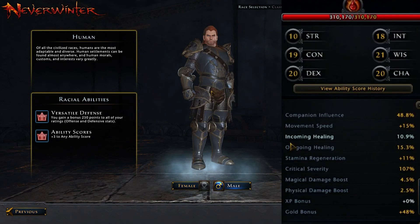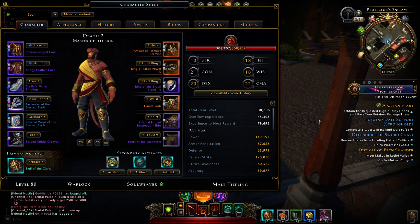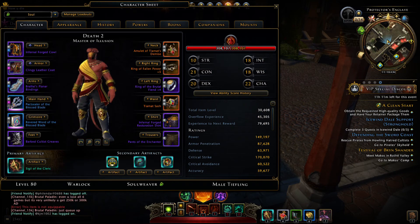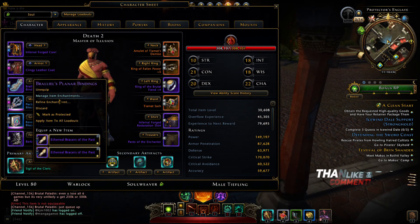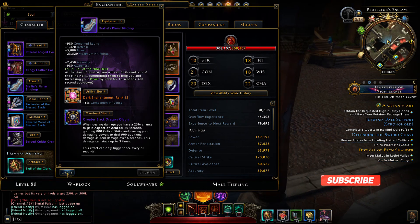Dragonborn is the best race for healer. You can also take wood elf or human. Here is my stats - this is enough for entering any dungeon and doing a good heal.